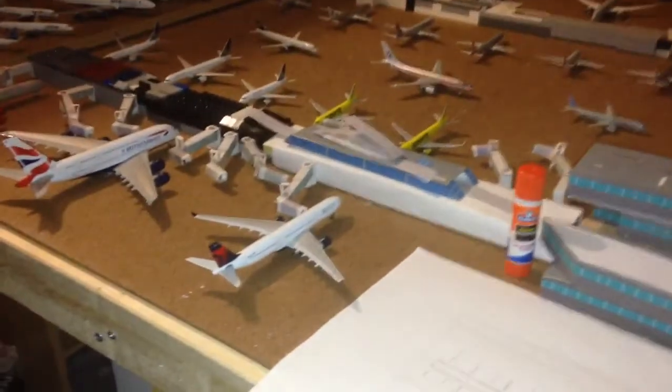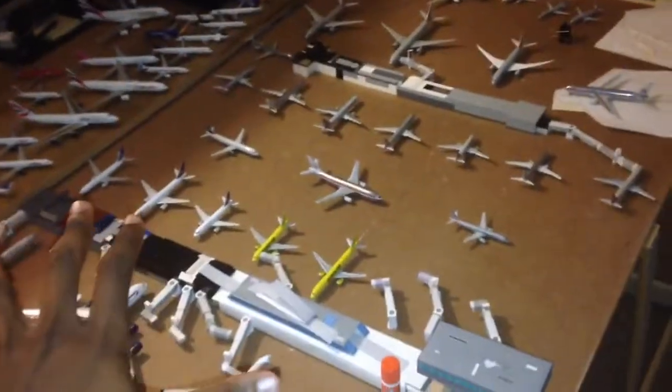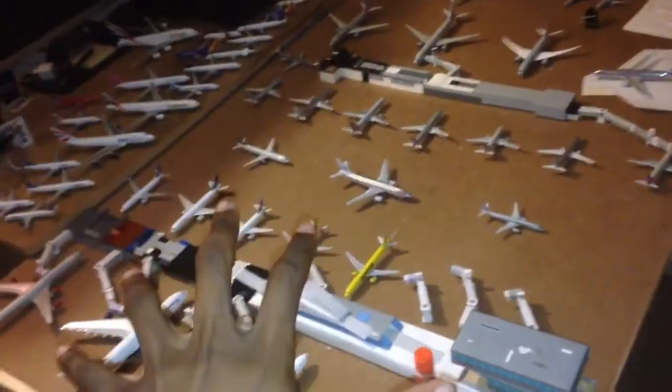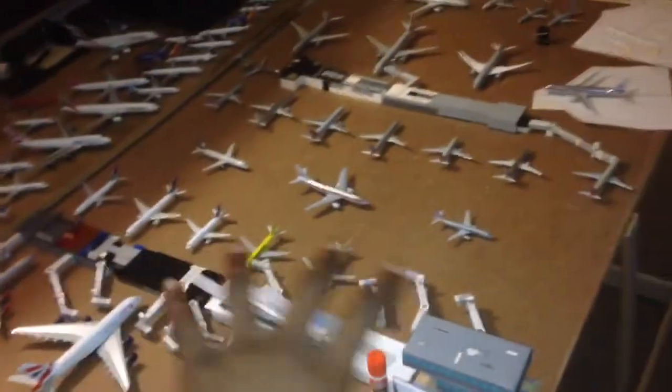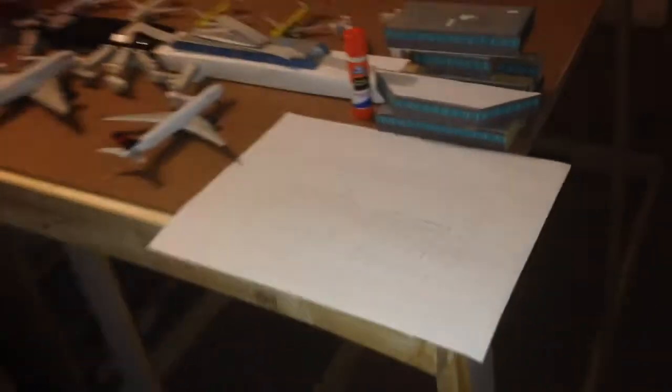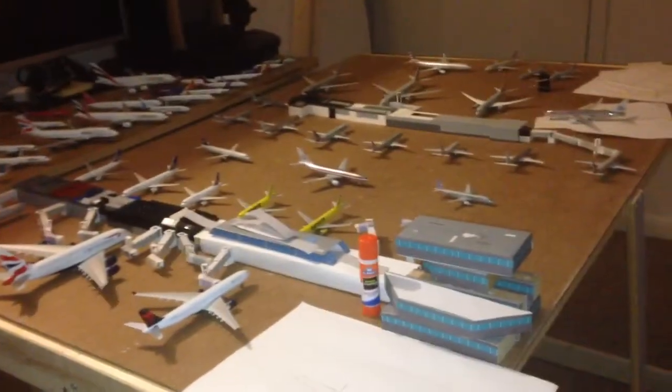A new airport progress video. Basically, this is the table where the new airport — at least one half of the table — will make up the new airport, and this is the plan for how I'm gonna set it up. I did a nice little simple sketch here: one taxiway in the middle, one at the end, and planning to make the terminals just like that. Simple, but it has a lot of gate space and it should work. It might change a bit, but that's the new airport.